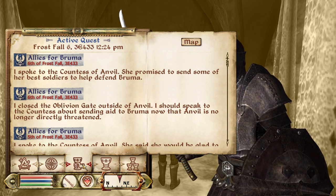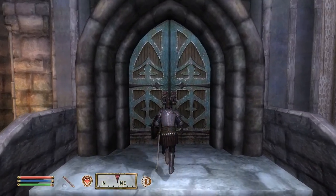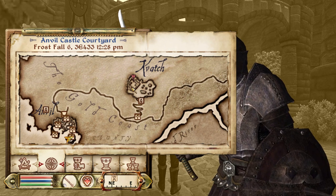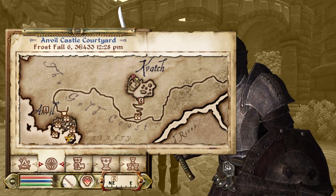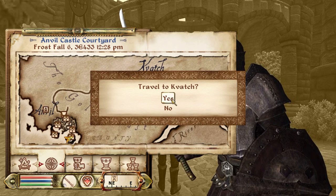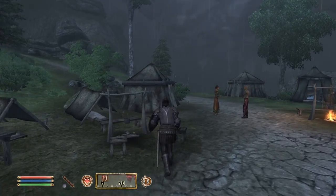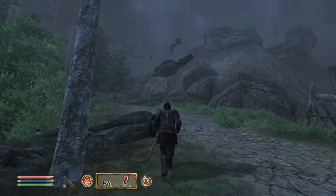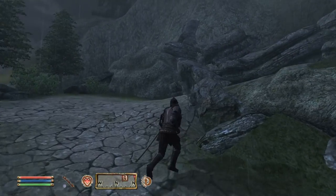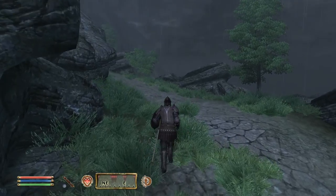So what's next on the objective list? I spoke to the Countess of Anvil — she promised to send some of her best soldiers to help defend Bruma. That's good. So what have we done? We've done Anvil and Kvatch. Look at all those red dots, man — we have so many Oblivion gates to close.